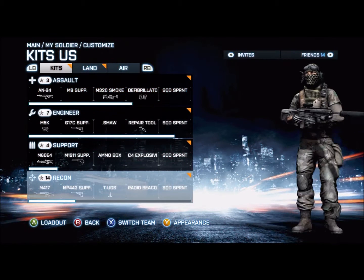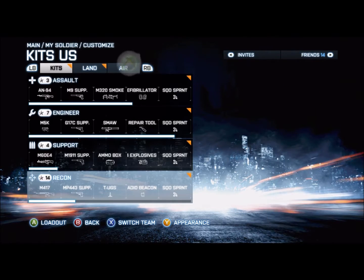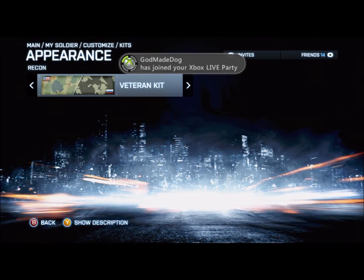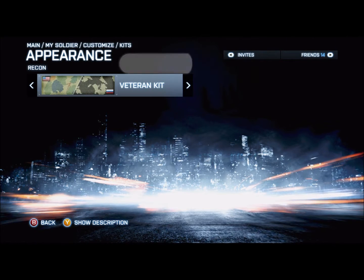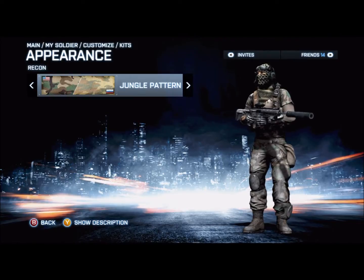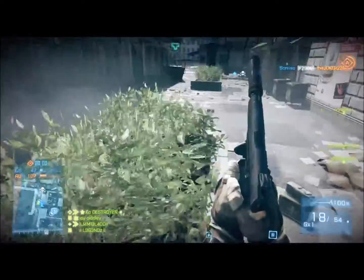In this knife trap, I would say it's best to put on a camo. Go into the main menu, My Soldier, Customise, then pick Appearance. I went for the woodland pattern — the jungle pattern — because this one we're mainly hiding in a bush.